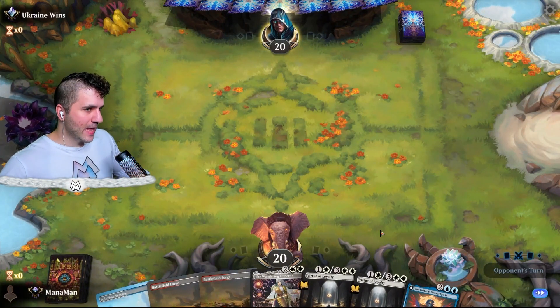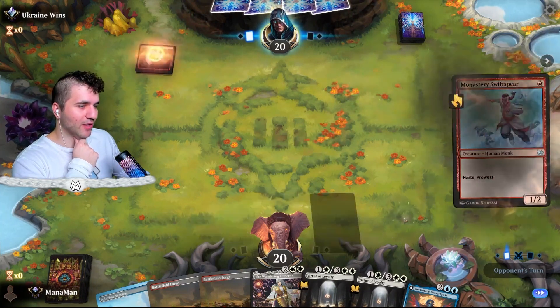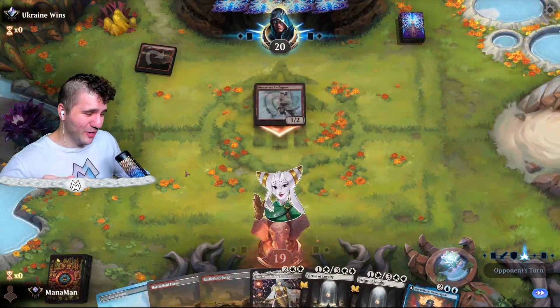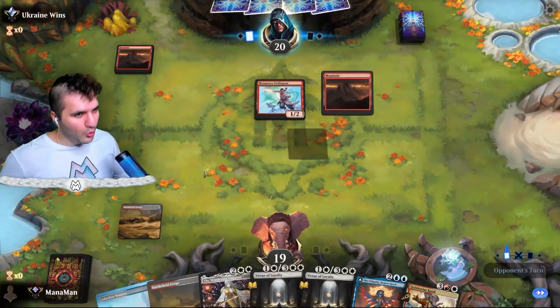Game 2 — definitely a keeper hand. They're taking a mulligan — I'll give them the friendly mulligan. They're playing mono red, but everyone needs a friend when you take a mulligan. We're running Wandering Emperor so I think we'll be okay.